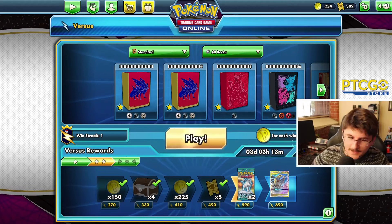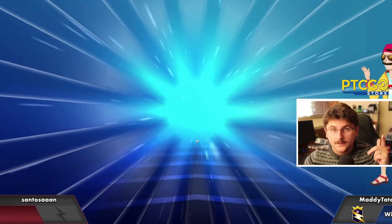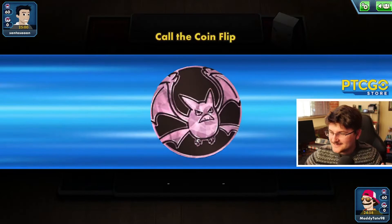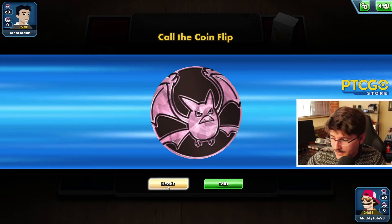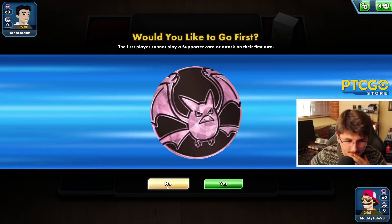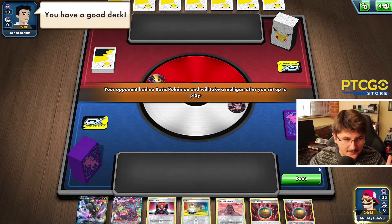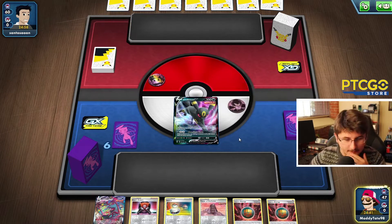All right, here we go. Do I want to go first? Yes, I would like to go first — most definitely. It looks like we're starting off with the Umbreon. He will be taking the Mulligan. We're playing against the Mew VMAX. Unfortunately he is weak to dark, so hey — we're in a pretty good spot here in this matchup. We could still lose, definitely still possible. Let's get the Tower of Darkness in play, discard one of these energies, and draw a couple more cards.